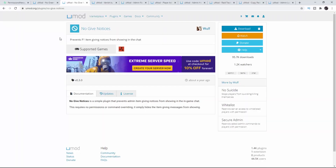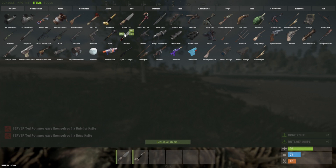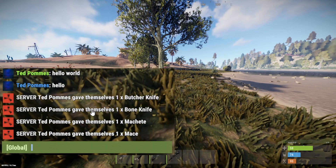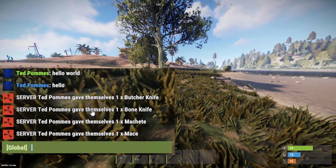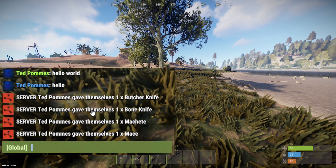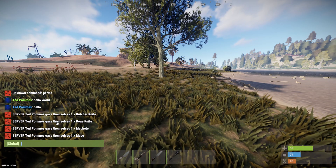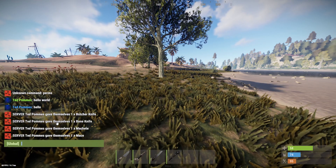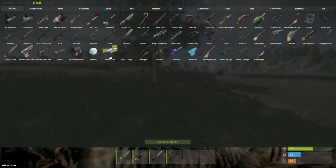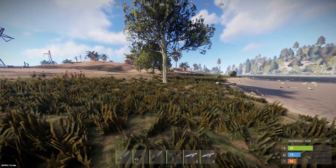Next plugin is kind of in the same category — it's No Gift Notices. Normally when you spawn in items, it will show up in the chat. If I click on F1, go to items at the top and start spawning in stuff, you will see that the message on the left is actually public. So everybody on the server can see that an admin is spawning in stuff and even what player is getting it. There are legit reasons to turn this off — for example, if you have a modded server and you're setting up events and need to fill up boxes. With the plugin loaded and spawning in some snowball guns, I still get them in my inventory but the message in the public chat doesn't show up.